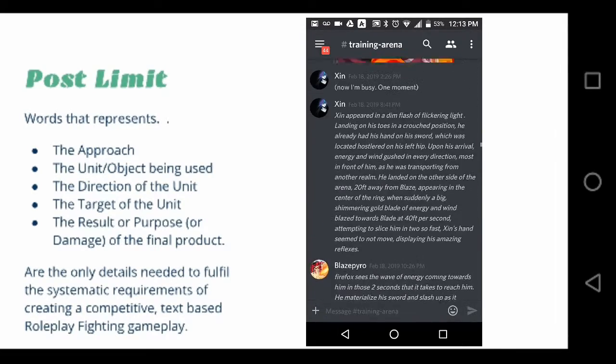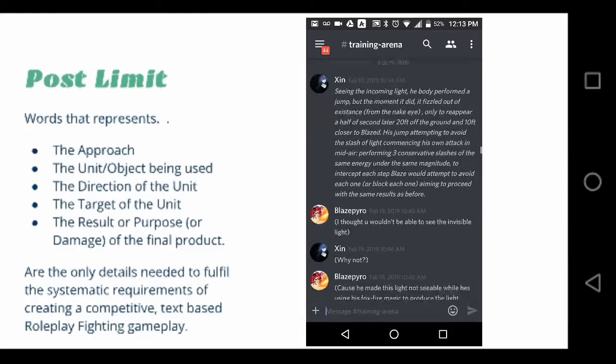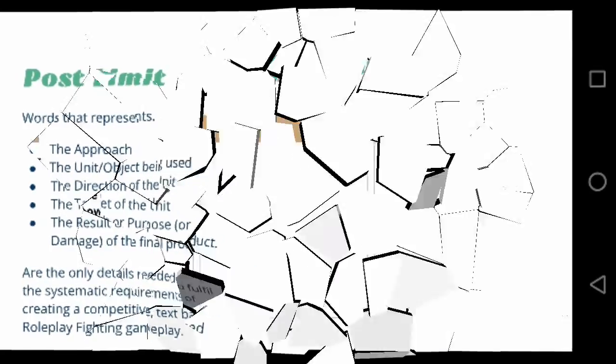All other details, such as measurements, dialogue, etc., are used to create a more vivid and accurate picture of the roleplay through the statements of the five commands.